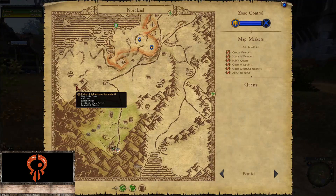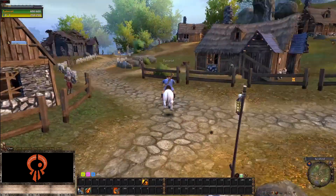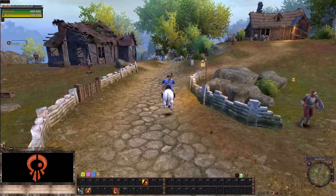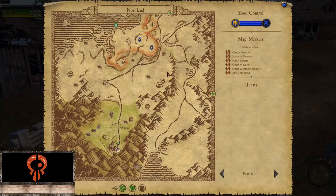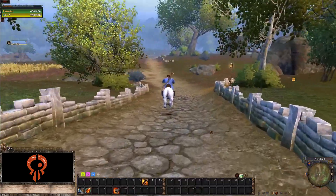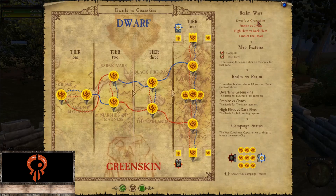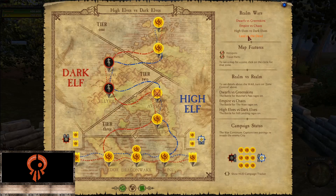There are plenty of public quests around the map. Personally I don't focus on PvE too much — I find it a refreshing break from PvP. For PvP, the locked area up here is the PvP zone. Every tier — one, two, three, and four — has its own PvP maps and campaigns. Zooming out on the map you can see them: tier one through four, with regions for Dwarves vs Greenskins, Empire, and High Elves. Land of the Dead is not in the game yet. Progress flows from tier one through four, then to the fort and city sieges, which is the current end game.